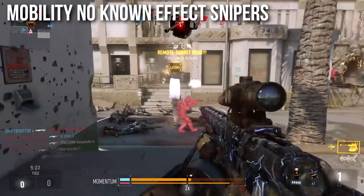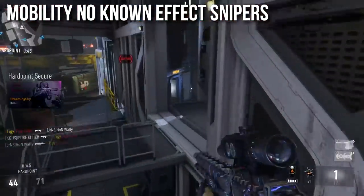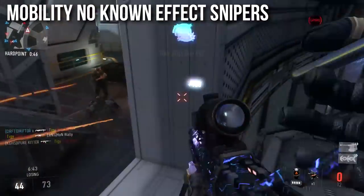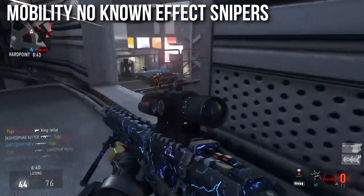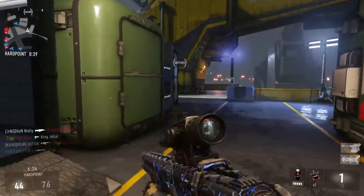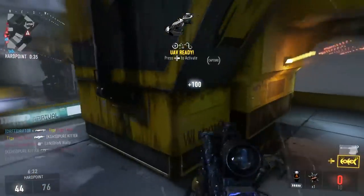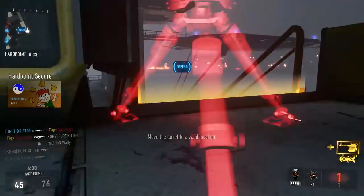First off, mobility has no effect on sniper rifles — at least no known effect. I haven't been able to find anything, and none of the people on the Denkerson forums have been able to find what mobility does on sniper rifles. It's not your movement speed, your strafing speed, nor is it your aim down sights time, because as we discussed in previous episodes, mobility would make you ADS faster on assault rifles and SMGs, but not on sniper rifles.